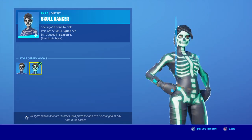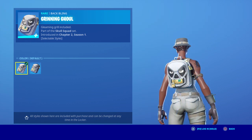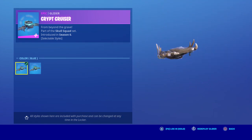We have Skull Ranger and we have Dining Ghoul. We also have the Crimson Cruiser, which comes in Greener Style and Blue.